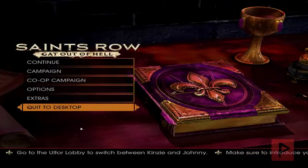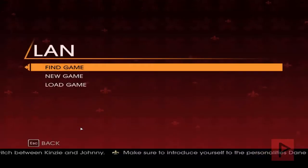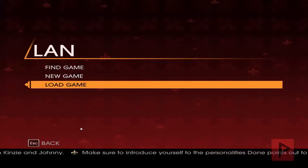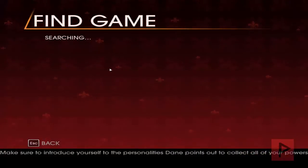Alright, here we are at the main menu of Saints Row: Gat Out of Hell. Let's go to Co-op Campaign, then LAN Game. You can do a new game or find a game — let's do Find Game and see who's hosting right now.